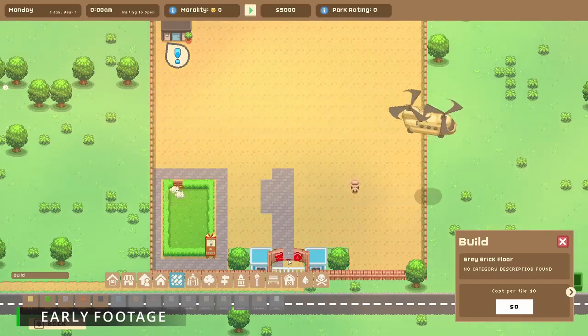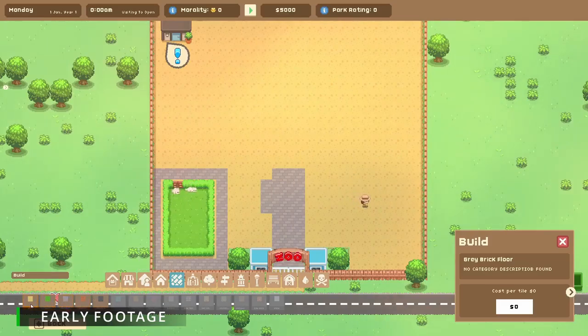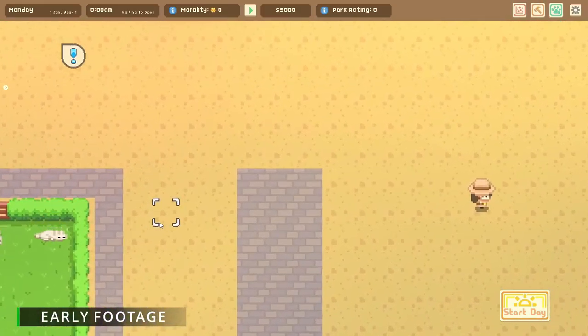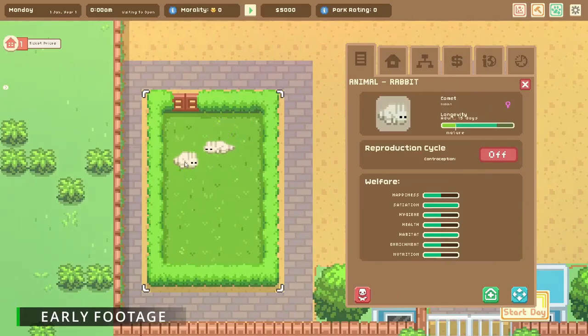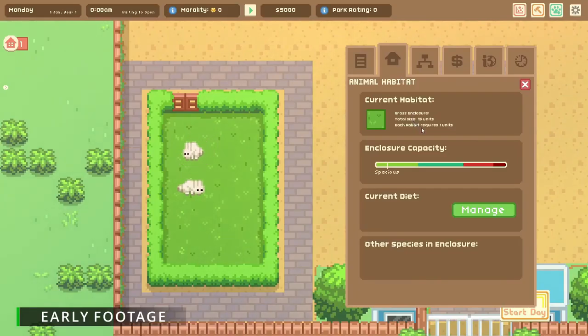So while we wait for those to arrive, let's start sprucing up the place ready for some guests. Let's pop some pathway down so that people can see all the way around. I really love this grey pathway. Oh, they're here already! Oh my goodness, that was fast! The helicopter coming in is definitely one of my favourite visual elements so far — just look at it drop the little crate! Too cute! Hopefully once this crate opens — two baby bunnies! Look at them!